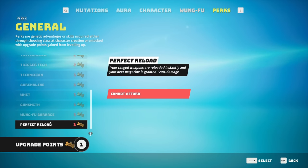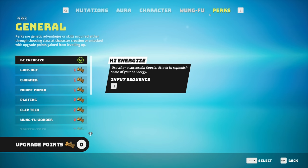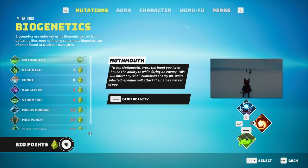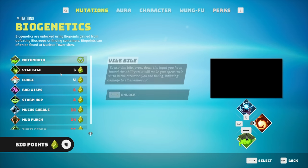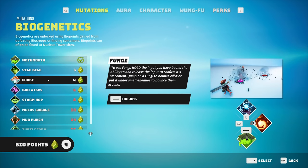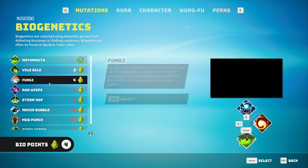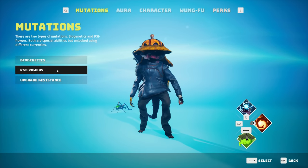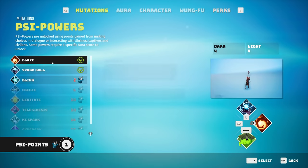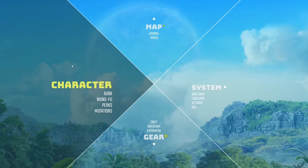We also have those bio points - a few here to use. Fungi Hold: the input - bound ability to release the input from its placement, jump off one guy to bounce off it to play another, small enemies to mount them. It looks like this could actually be used for getting from point A to point B, that could be pretty handy! Psi power-ups too, pretty cool. Okay, we're rolling.